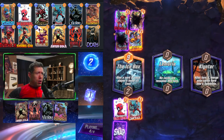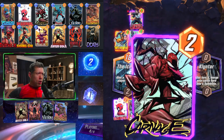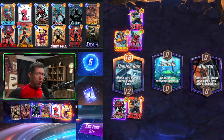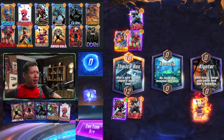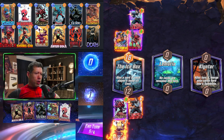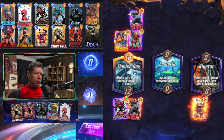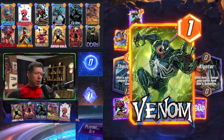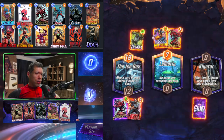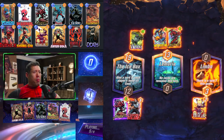Opponent plays Deathlock to destroy their Nova, Bucky Barnes, and Wolverine — getting a lot of power from that. We're getting a slight power boost from our Deadpool. On turn five, we extend with Magic into Limbo, placing Deadpool and Venom on the Ice Box. Opponent goes Venom and gets a lot more power on their Venom — a much stronger Venom than ours. They've made some nice destruction plays and are really ahead. Can we make a comeback?